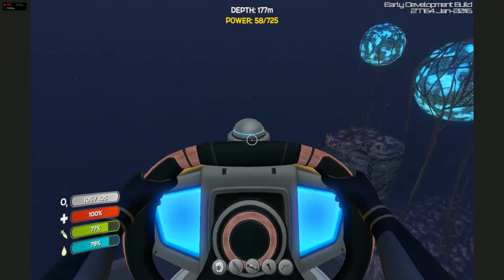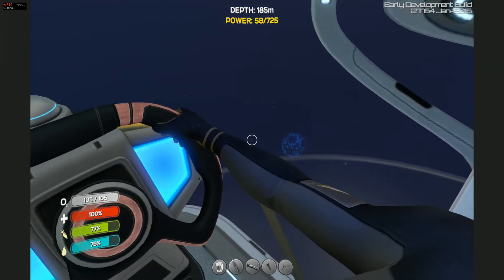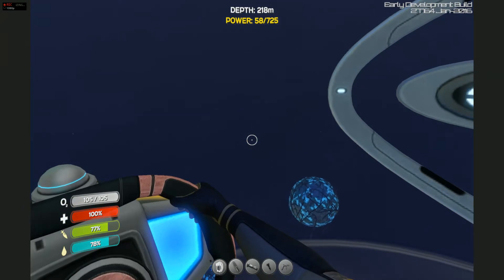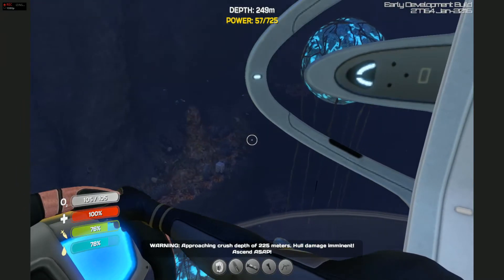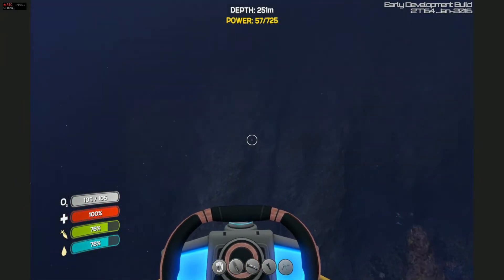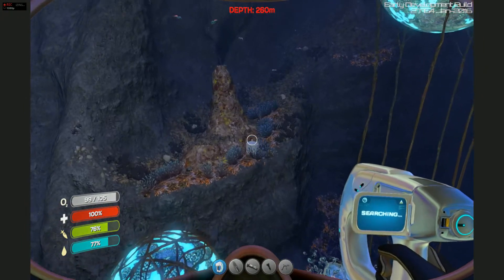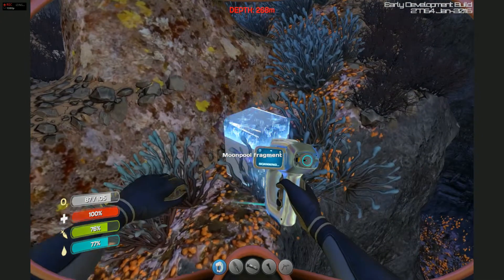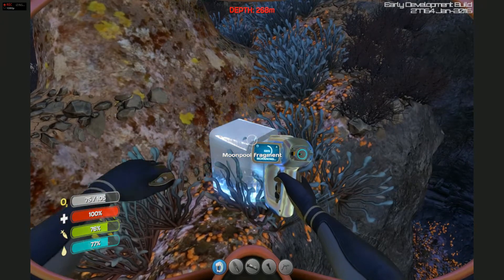I think you need four fragments to build the moon pool. Out here you also find an abundance of the basalt chunks, the little rocky outcroppings — you'll find a lot of gold and diamond that way. Moon pool fragments are abundantly out here, you won't have to poke around too much. It's actually a relatively safe zone; there's not a whole lot out here that wants to kill you.